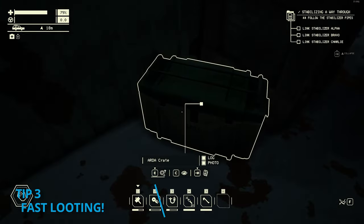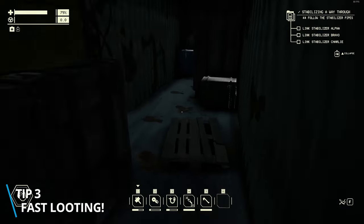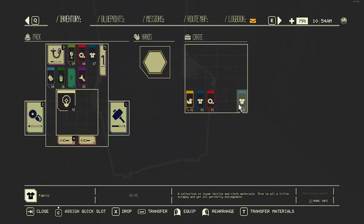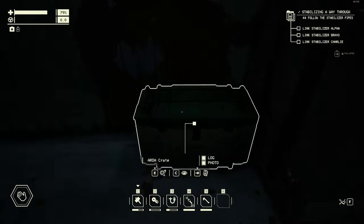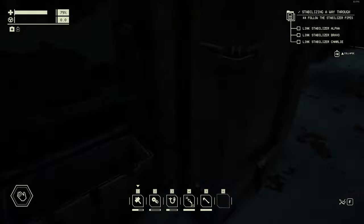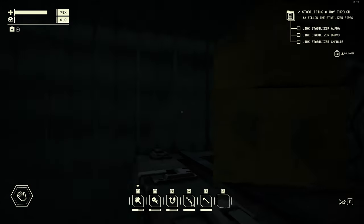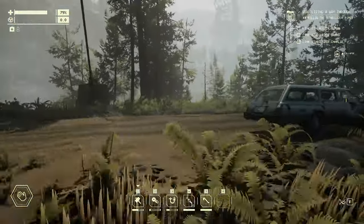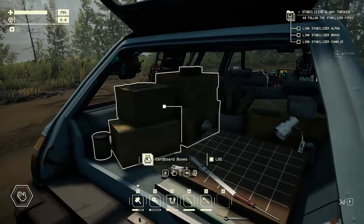When picking up loot from containers, you can easily pick up all crafting materials by just pressing the T key. Just make sure you are hovering over the storage you want to take from, as it will work both ways — taking and giving loot. The only downside is that usable equipment like flares, food, repair items, and equipment doesn't transfer and still needs to be clicked.